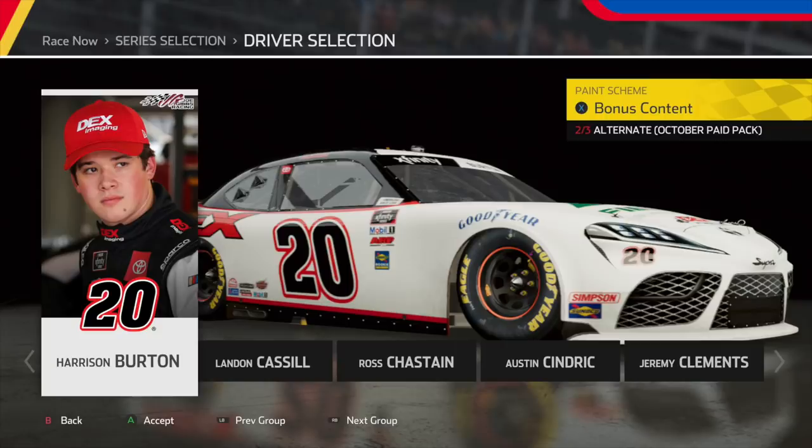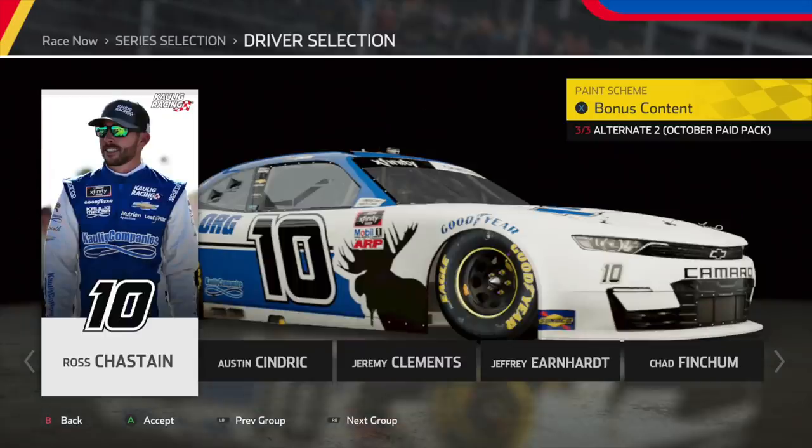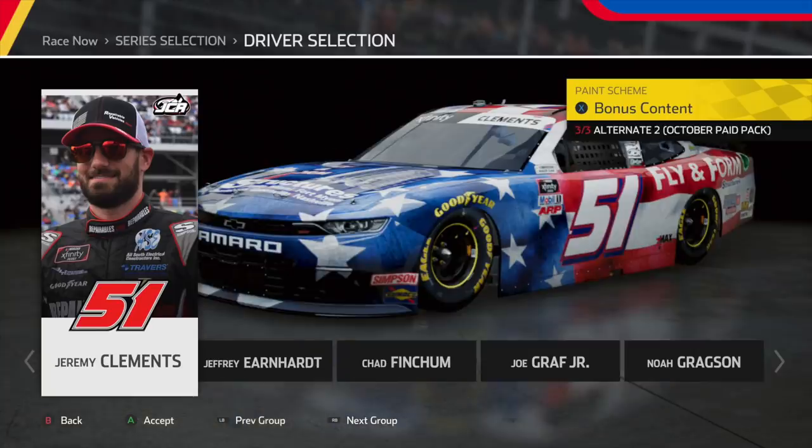After that, we have Harrison Burton, which is basically his primary scheme just with a different sponsor on the hood — but sadly we cannot see that sponsor. After that, we have his Dex Imaging throwback, and I'm sorry but this is disgusting — I don't like the look of it. Next, we have Ross Chastain. I really like how they worked together this car — everything looks really good. And after that, we have Jeremy Clements with an amazing-looking scheme. I don't know the sponsor, but it still looks amazing. As a follow-up, we also have another Jeremy Clements scheme — a patriotic Fly Informa Chevrolet with the American flag. Beautiful, absolutely beautiful-looking scheme.